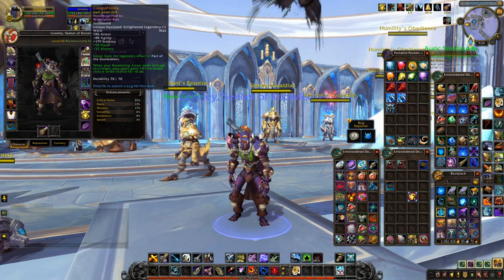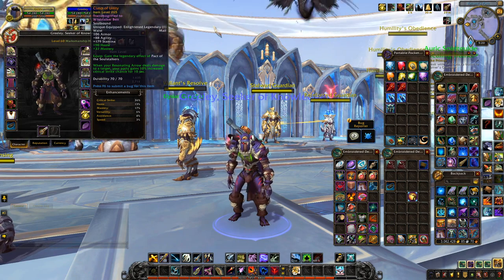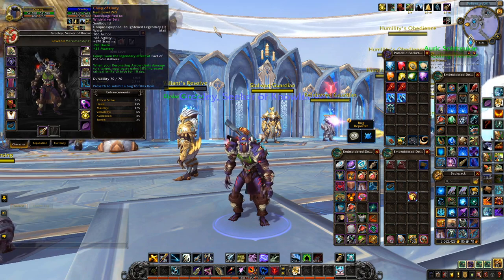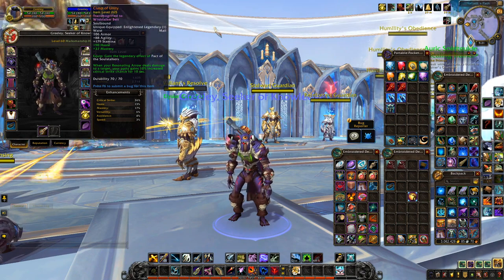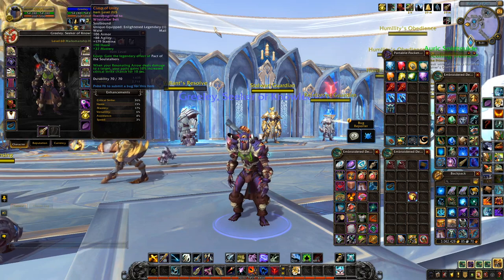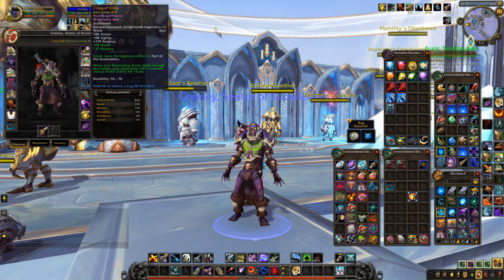The Legendary Belt gives us a new legendary effect in 9.2. It takes approximately five weeks to unlock — I'll put an article in the description on how to unlock it as soon as possible. Once you get it, it's your second legendary and gives you the legendary effect of your covenant: Pact of the Soul Stalkers. More of a support legendary, it gives your whole party an additional 10% chance to crit for 10 seconds whenever you deal damage with Resonating Arrow — giving you almost 70% crit in total when you count everything.